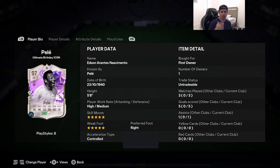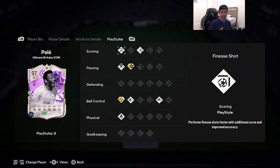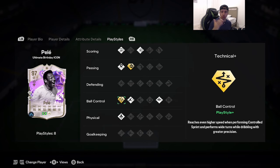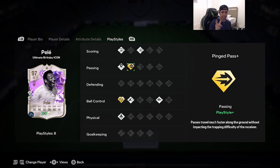Acceleration type is controlled. The stats are 95 pace, 96 shooting, 92 passing, 96 dribbling, and 81 physicality. Play styles the card comes with are finesse shot, power shot, inside, surpass, rapid, trickster, and quick step all on basic. The two play styles on plus are technical and ping pass.